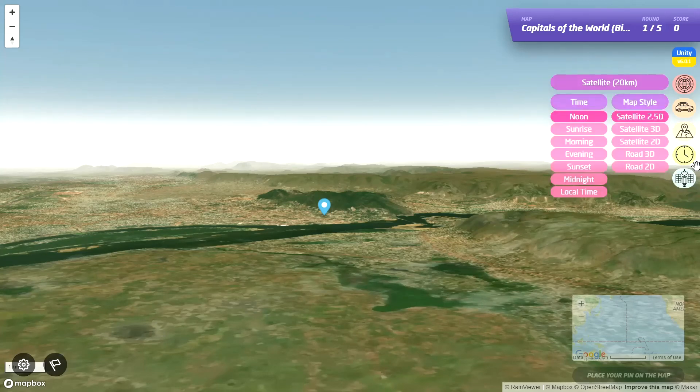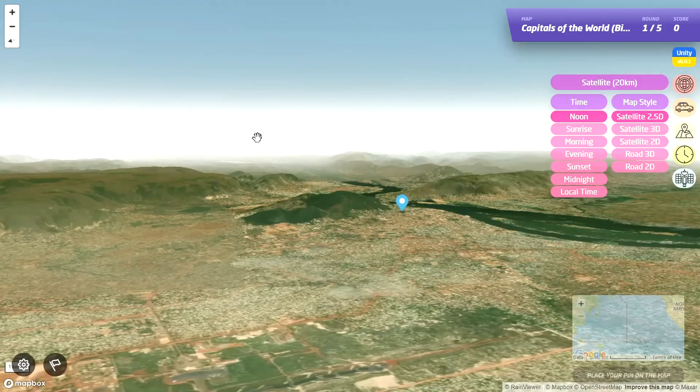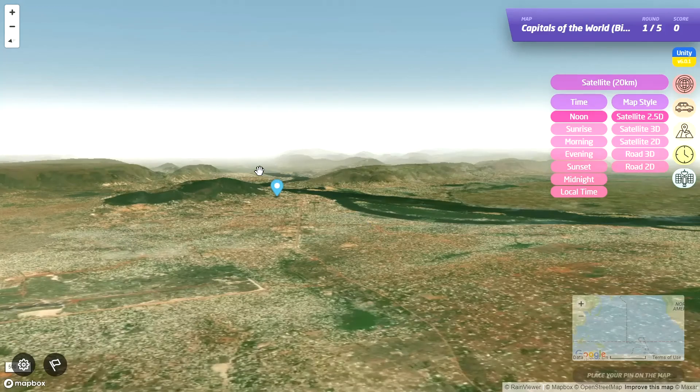And this satellite view - yes, that is a satellite so that makes sense. Then there's 2.5D. I don't know what that is, but we can see the... what's it called, like topography? I think that's the word, hopefully.